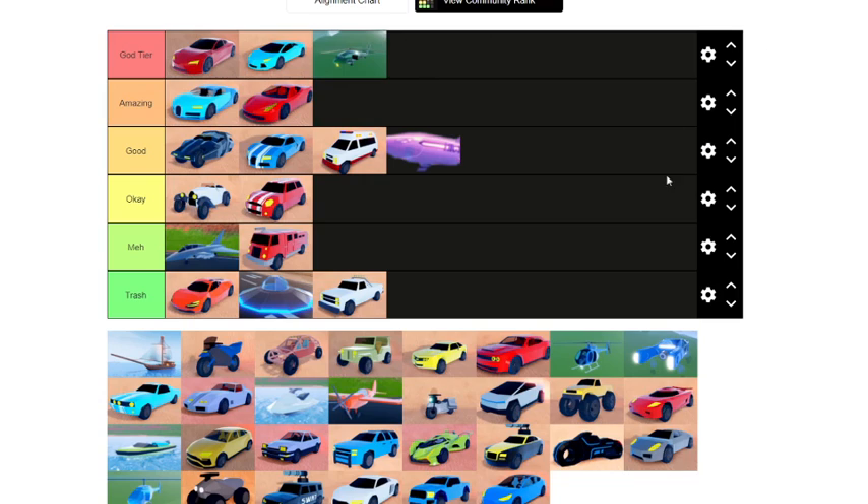Next we have the army heli — god tier for sure. Before the Blade came out, the army heli was actually the fastest air vehicle in the game. It's very good for rescuing criminals since it has around eight seats, can shoot missiles, it's big, glorious, and fast. You can do the wiggle move in the passenger seat. All in all it's a very good vehicle — army heli deserves to go into the god tier.